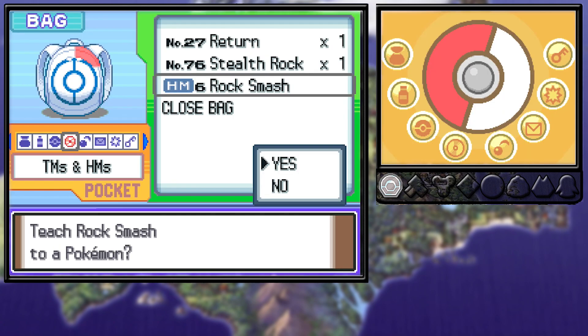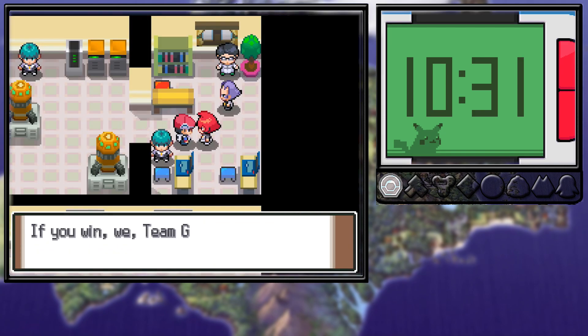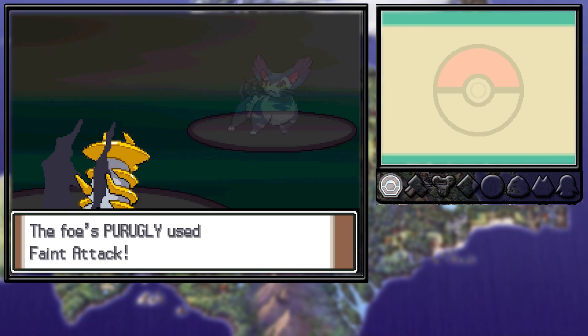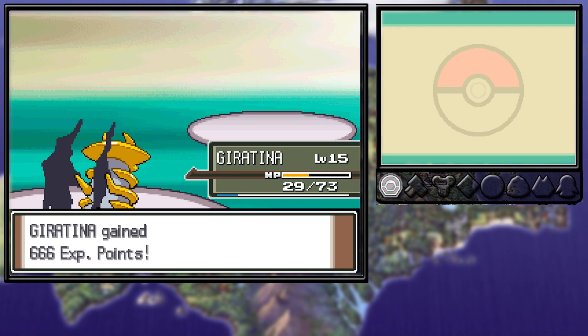Dragon Breath is actually going to be the best HM move ever. We caught a Bidoof to use as an HM slave, saved this old man and ate his honey as a reward. Against Mars, we were actually up against a challenge. Her Zubat was no problem, but her Purugly has Fake Out. We just critted her and won from luck.